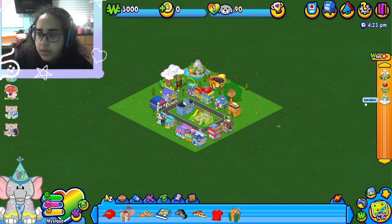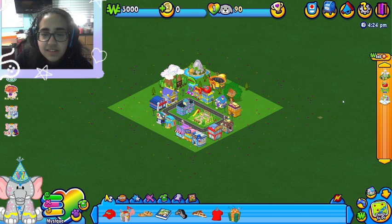Adventure park, stadium, zoom — what the heck is this? So that's the academy, movie theater, music stars, W Shop, outlet, mall, curio shop, and the Wish Factory.